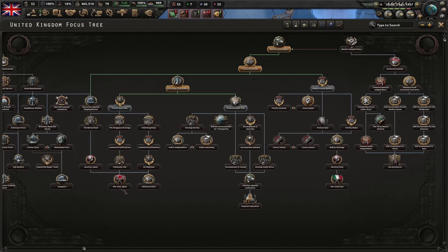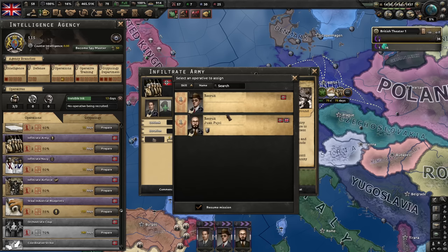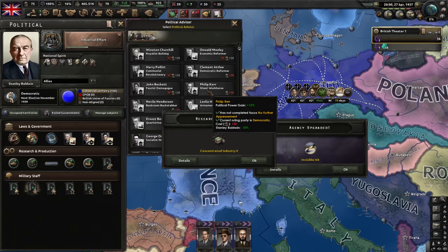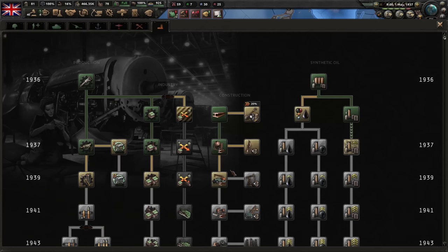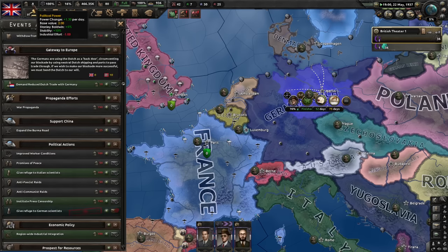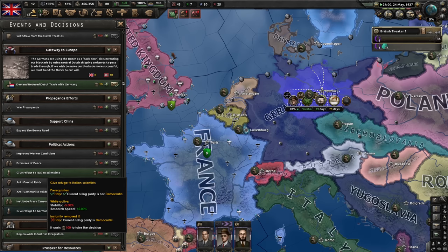Let's go down this path and infiltrate the Germans again. Really could use more political power — I probably should have taken Philip Kerr after all; he would be paying off right about now. Let's get the air safety expert — air accidents chance reduction. That should work out nicely and give us some air experience. I should have given refuge to Italian scientists instead — oh well, next time.